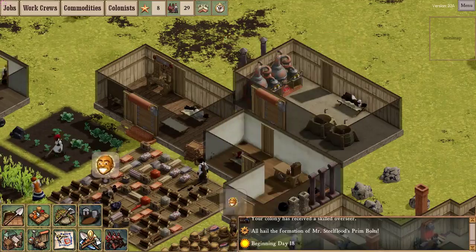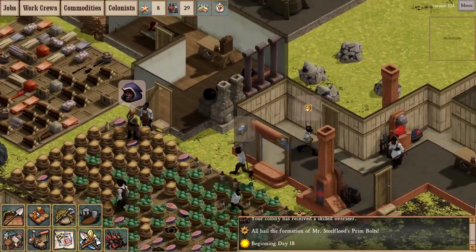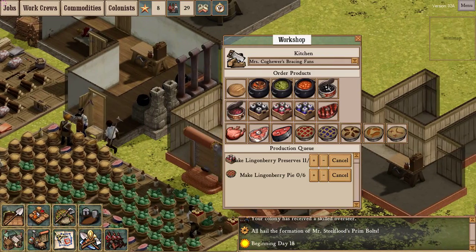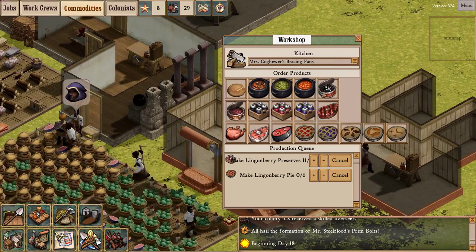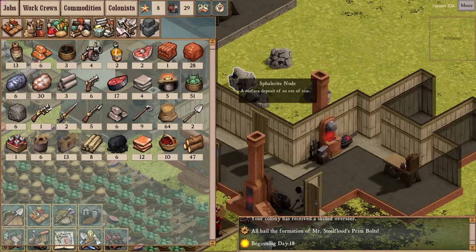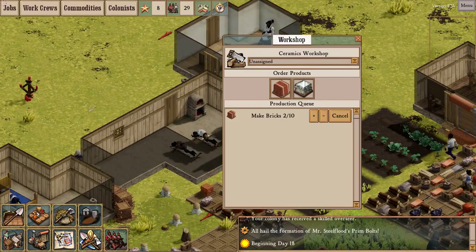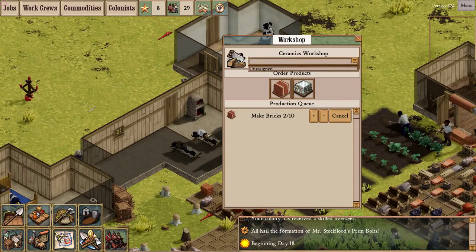The distillery does indeed have a crew. The kitchen seems to be stuck - I'm going to cancel these and queue up some more cabbage stew. Yeah, that should do it. We've got no work crew assigned to making bricks, but that's okay - we don't need any more bricks right now.